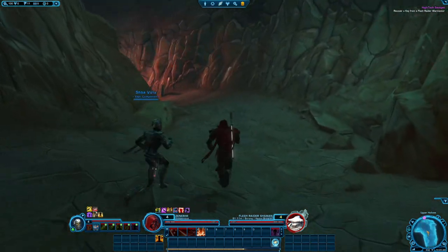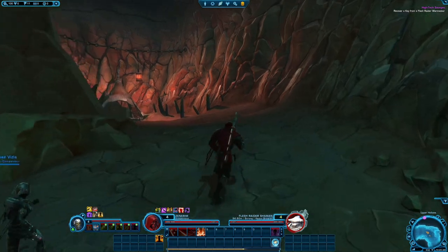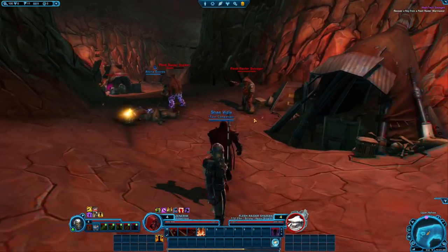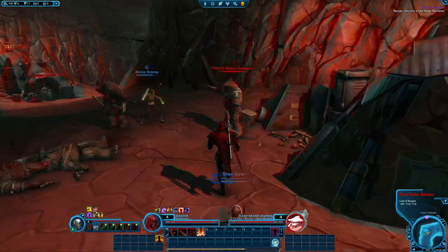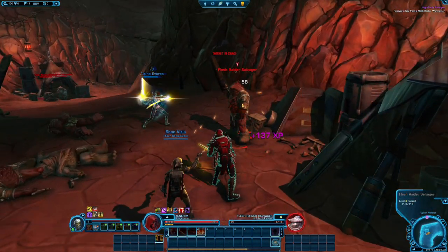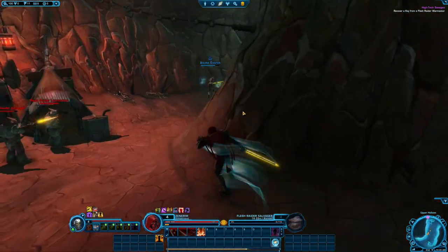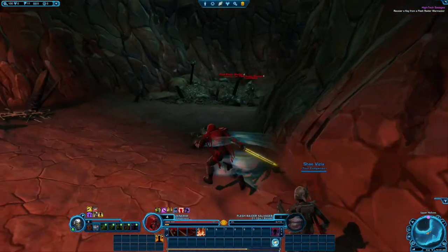Hello everyone and welcome back to part 2 of the Jedi Knight Star Wars: The Old Republic playthrough. We're currently making our way to recover a key from the Flesh Raiders. Apparently they might be working with the Sith currently. We're picking up right where we left off from part 1.